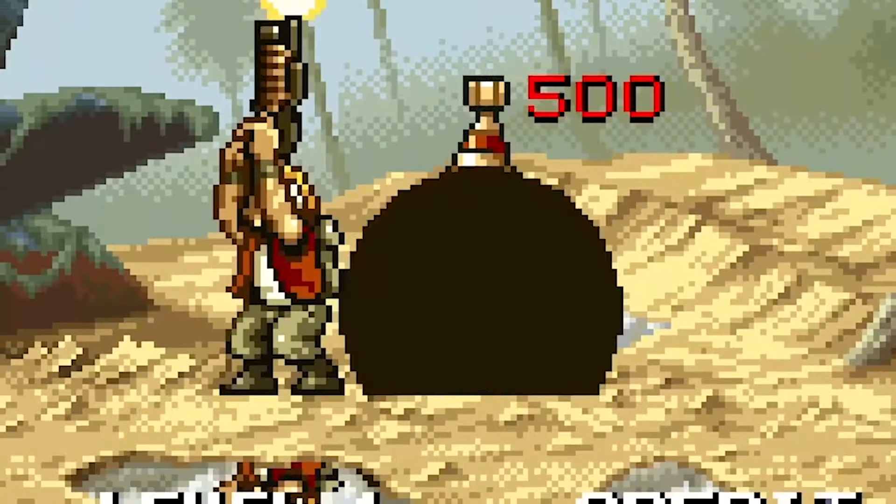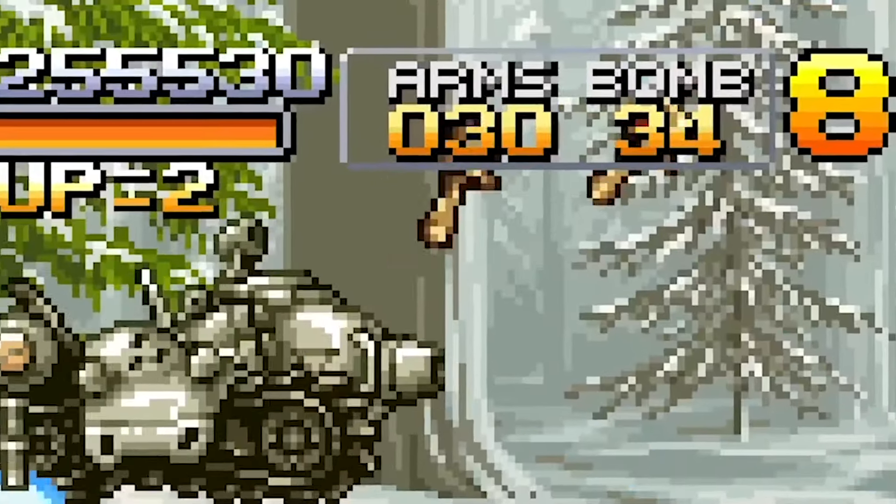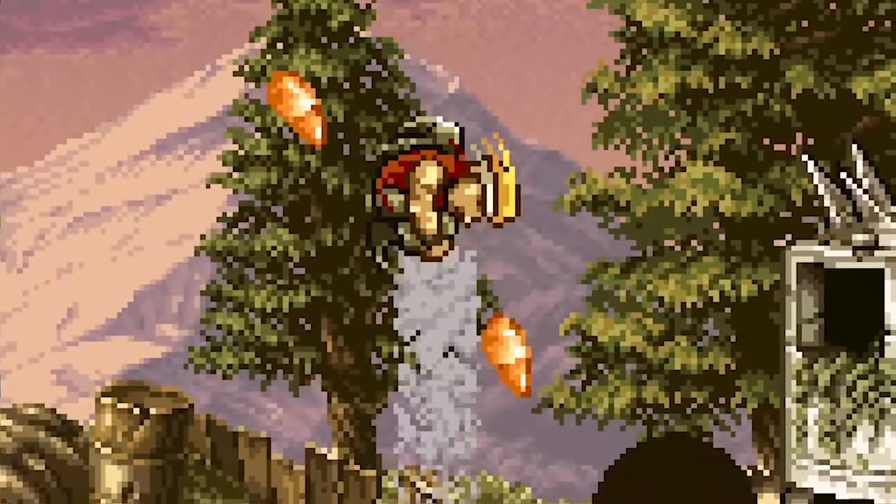So instead I'll go over some of the basics. Firstly, crouching is extremely useful for avoiding bullets and is safer than jumping. Secondly, you can use bombs while in the slug by crouching in it. Thirdly, you get iframes when entering, but more importantly when exiting the Metal Slug.